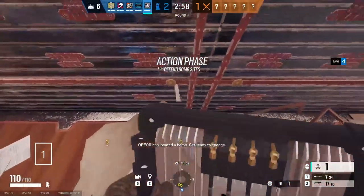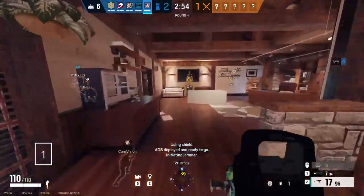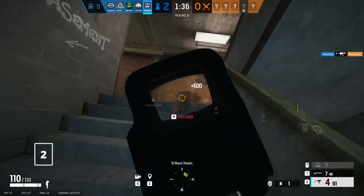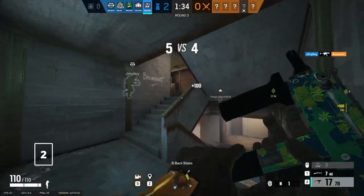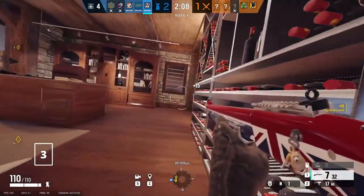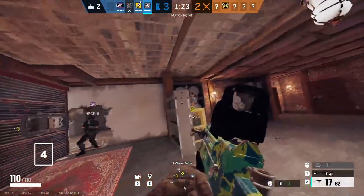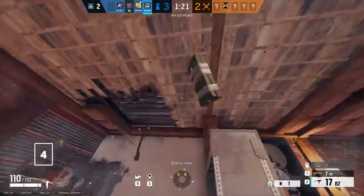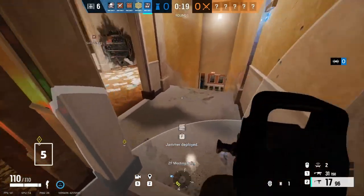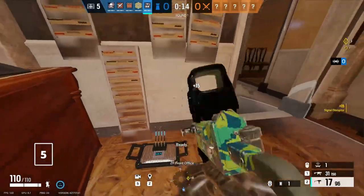Place at least one jammer on the main wall to waste attacker resources and time whilst they try and get it off the wall. Take the SMG-11 for the best secondary weapon in the game, providing you with huge fragging potential regardless of your primary weapon choice. Play around your jammers if you know there's a Dokkaebi on the board, so you can stop your call as soon as physically possible. Use your C4 to deny plants and get safe kills if you have intel on the enemy's location. Learn to place your gadgets in locations that won't be shot to maximise their effect, such as the sides of doorways or around corners.